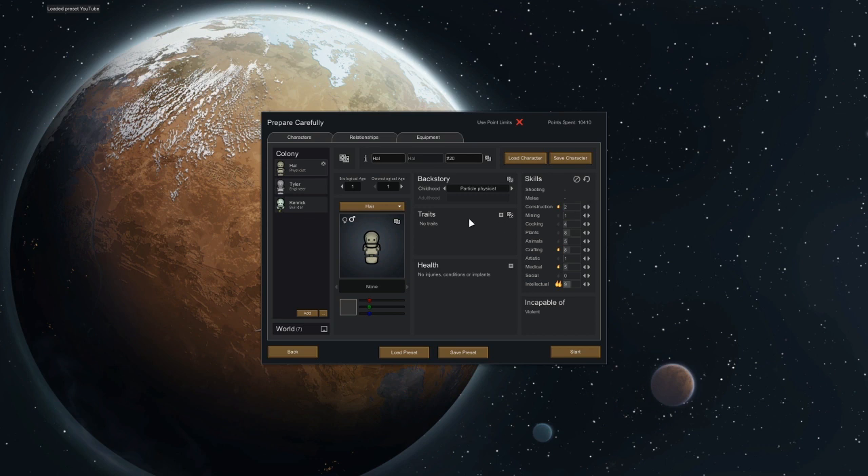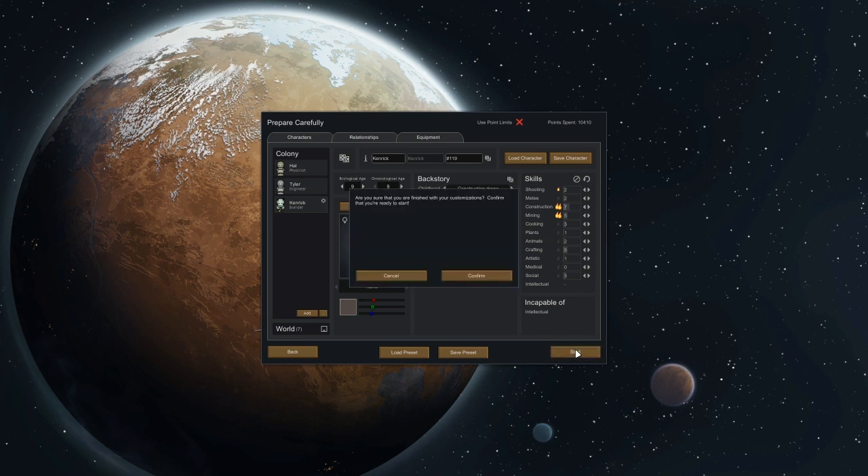We have Hall, Tyler, and Kendrick. We have a kind of smart dude, an engineer who's our cook and plant cutter person, and then Kendrick who is our constructor and miner who also does our crafting. I want to double-check our constructor, because the problem with these robots is they really need a high-level crafter and a decent-level constructor to do anything — you can't make beds without that.